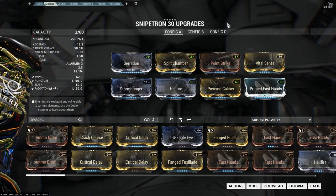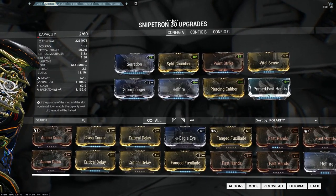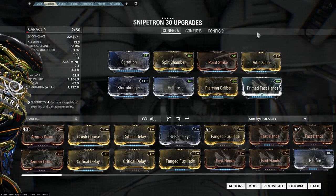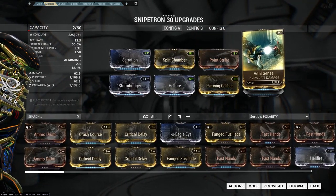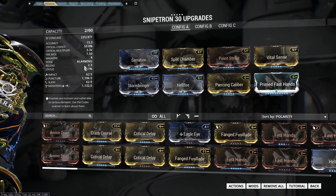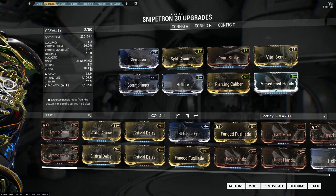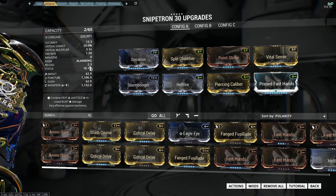Moving on to modding the Snipetron — it does come with a V polarity as standard. We're going to add five formas, giving us two more V's and three dashes. The majority of mods remain the same between the three builds: Serration for damage, Split Chamber for multishot, Point Strike for crit chance, and Vital Sense for crit damage. We've also got Primed Fast Hands to try and bring that reload speed down — still 2.3 seconds, but much better than three and a half.